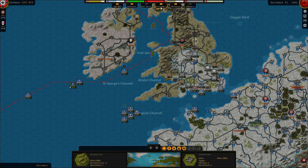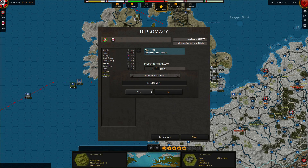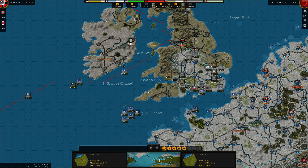Let's start with some diplomacy. Turkey went towards the allies last turn, so I'm going to put a chit in there to try and get them back. And then I'll put the remaining two chits into Spain so we can get them fully on our side. There we go.